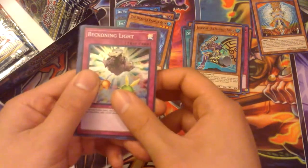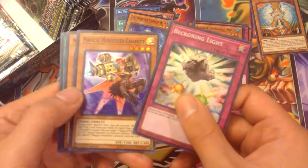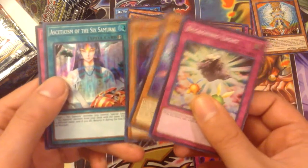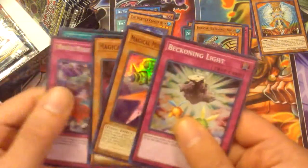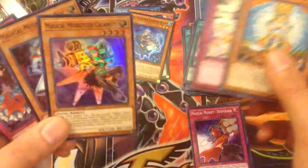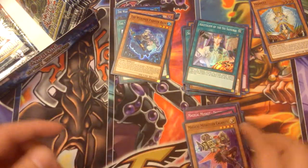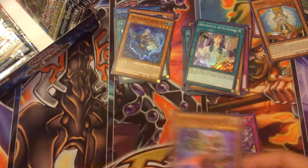Beckoning Light. There we go — Magical Musketeer Calamity, Magical Musketeer the Doc, a Six Samurai, and Magical Musket Dancing Needle. That was musket heavy. I'm guessing these are for the Musketeers because they're all light so far. I think she was short printed, but I'm not sure.